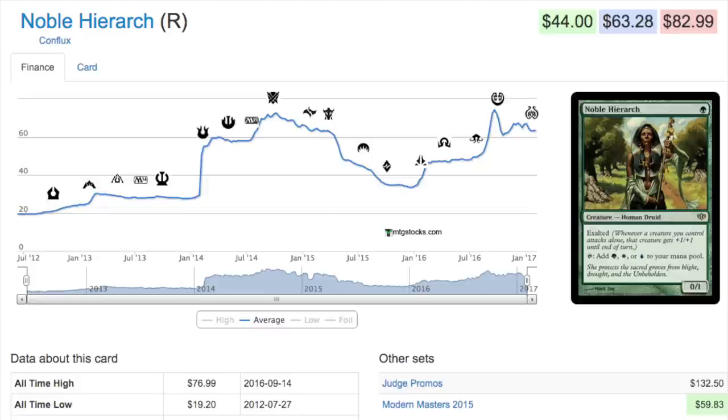Both cards are very good and highly tradable — very liquid assets. The big difference is the decline was much steeper for Noble Hierarch. From its Dragons of Tarkir price of around $65 down to its Oath of the Gatewatch low of around $35 — it dropped about half — which is a lot more than Karn Liberated dropped. That's because people know it's a rare, not a mythic, so more copies are being opened. However, it has higher demand. Snapcaster is on the decline and has been for a long time.